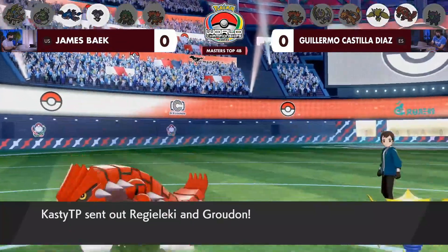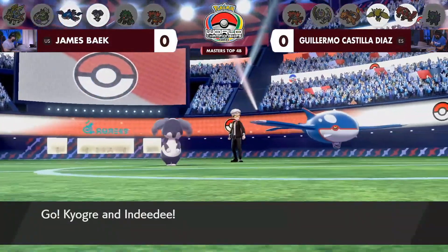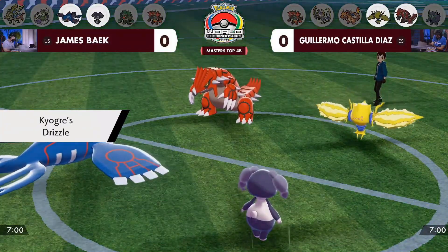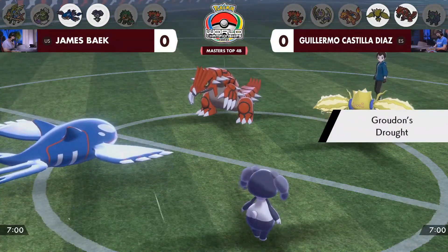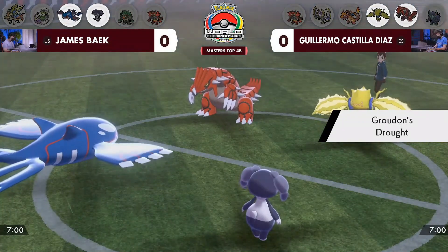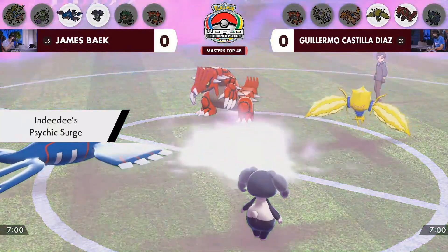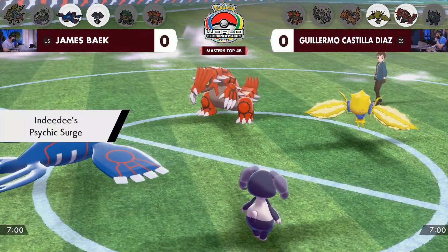We'll see just how it's going to work out as Guillermo leans into that Pokemon to start off Game 1 of this Masters Top 4 match between James and Guillermo. You see that Kyogre on the field as well, and while we have the Kyogre and the Groudon on the field, you get to see that speed interaction where Kyogre is faster — so the rain sets first, and then Groudon follows that up by taking it away and setting the sun.